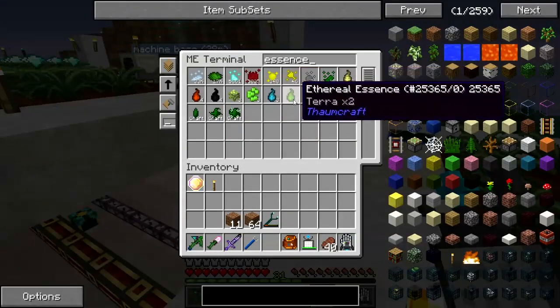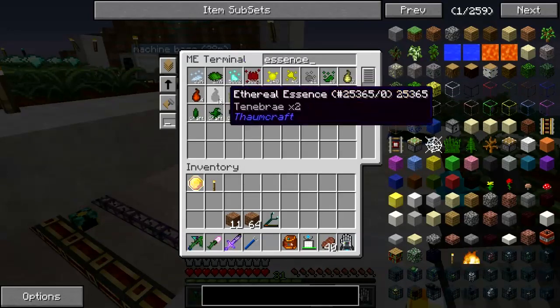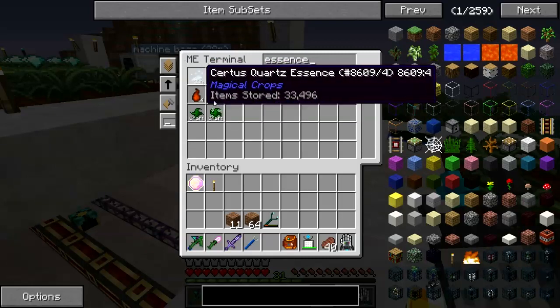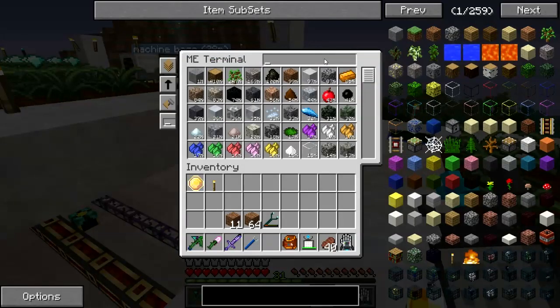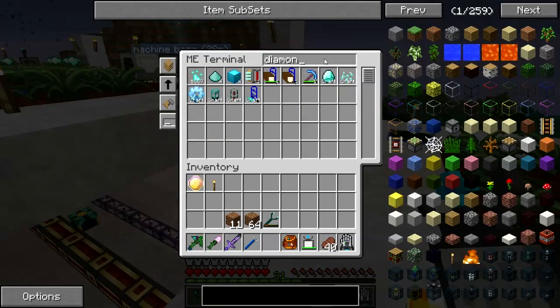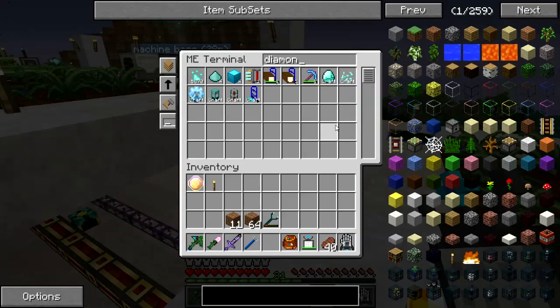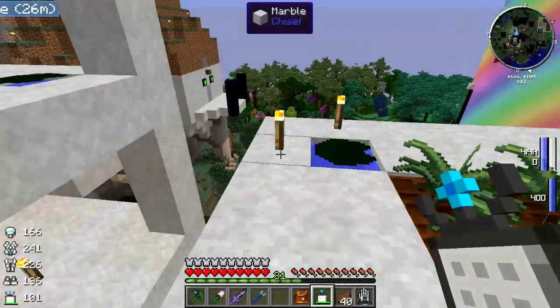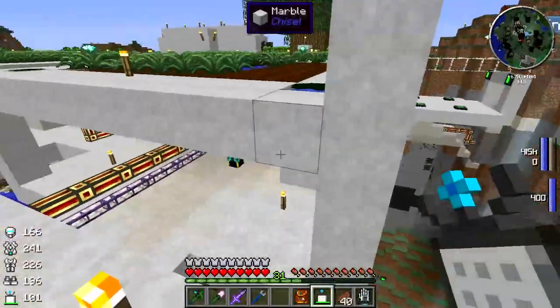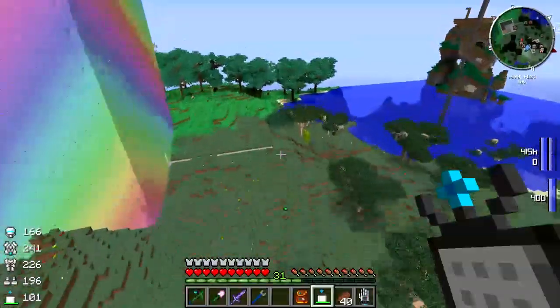I'm going to have to get gold and glowstone essence going again soon. I've got like 5,000 diamond essence and 33,000 certus quartz essence. And if I look in here... I have no diamonds. I can craft diamonds, but I don't actually have any.